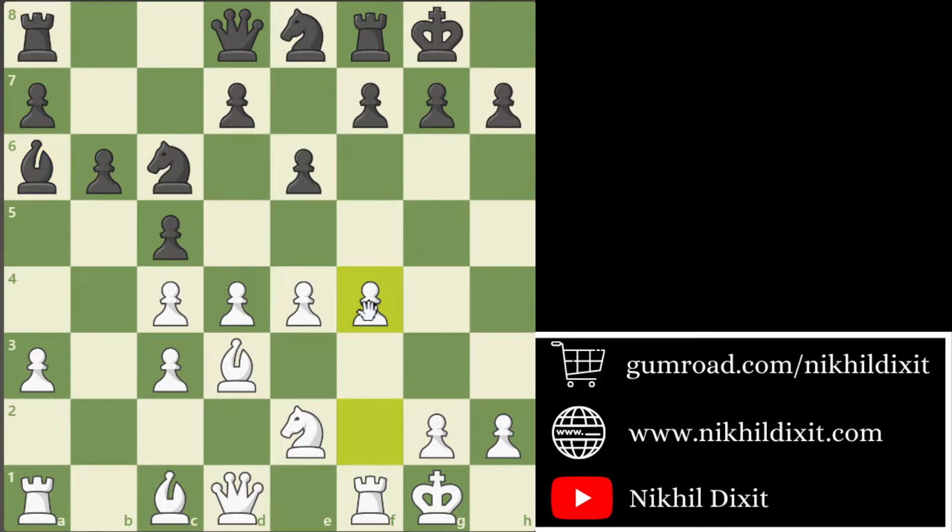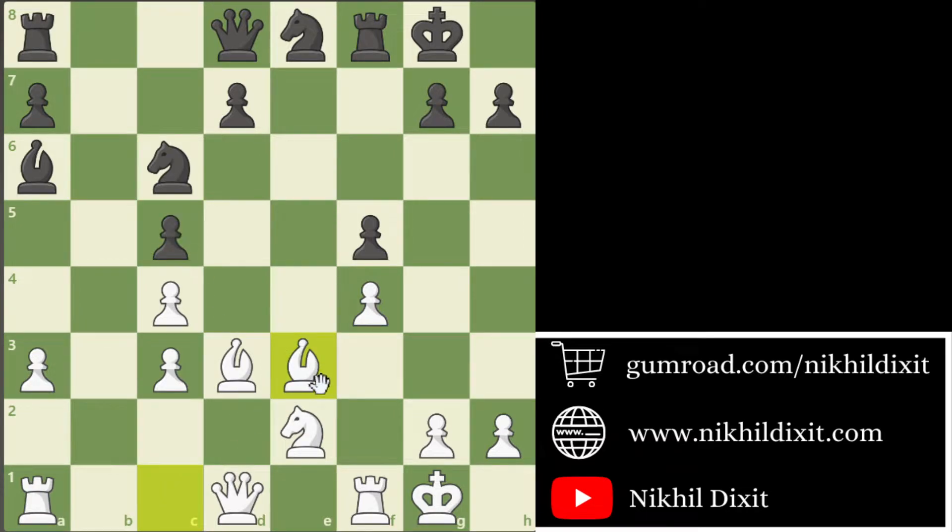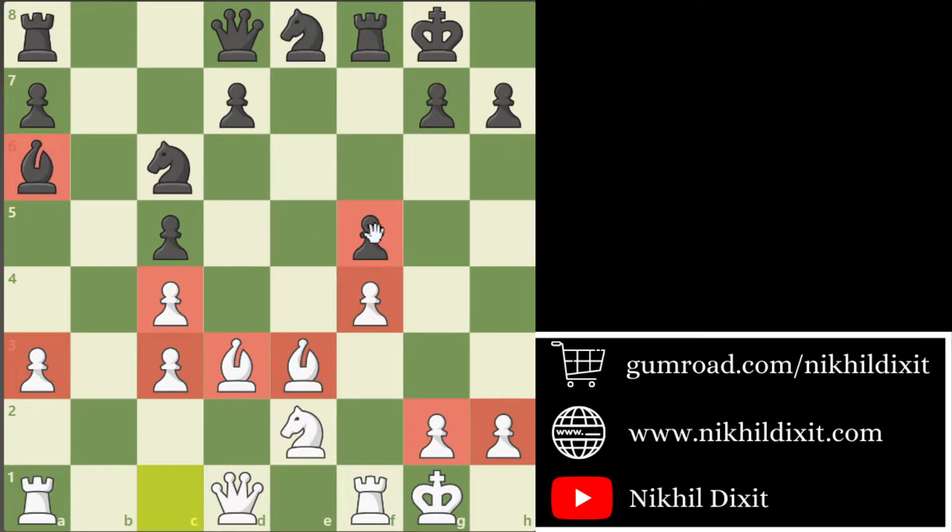Pragananda started the attack with f4 and Asipinko played f5. If not f5, then Pragananda will play f5 then e5 maybe and the attack is very dangerous for Black. So that's why Asipinko played f5. Then dxc5, bxc5 and Be3. Now you can see White's pawn structure is a little bit not that good but White has the double bishop advantage.